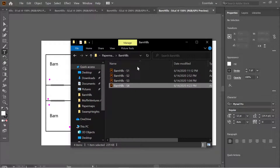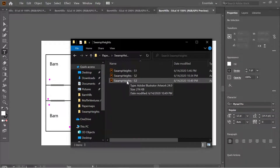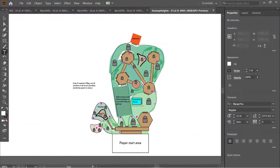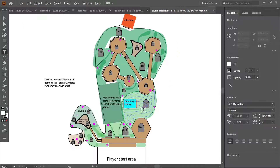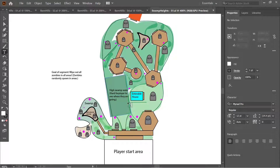That wraps up Barn Hills. I'm now going to show the two finished paper maps for Swamp Heights, along with a look at the unfinished third segment. Swamp Heights is going to be a very swampy environment with a lot of water-based areas. Traversing through water will slow the player down, similar to how the hills slowed players in Barn Hills. Players should use the boardwalks as much as possible.